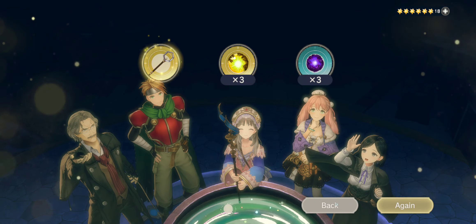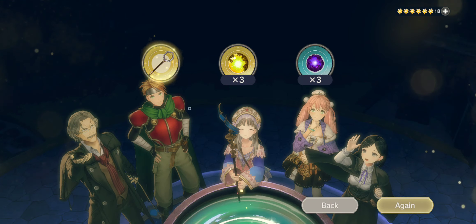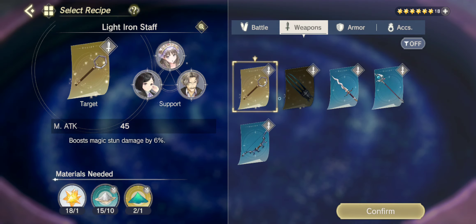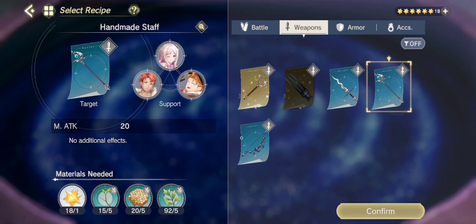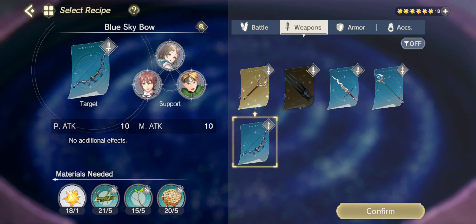So I made my item, and every time you choose different characters, it's slightly different here. And obviously with different items, they give you different support characters as defaults. So it's very pretty.